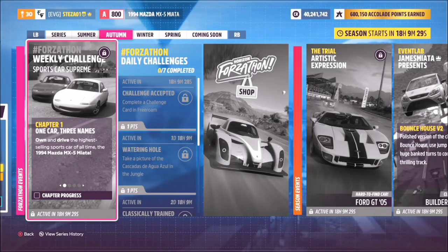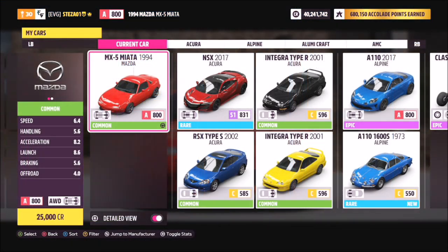Hello and welcome back to the channel. Today you join me for this week's Forzathon guide called Sports Car Supreme, which wants you to own and drive the 1994 Mazda MX-5 Miata to complete all of the challenges — and they are seriously easy ones. So without further ado, let's get stuck into it.